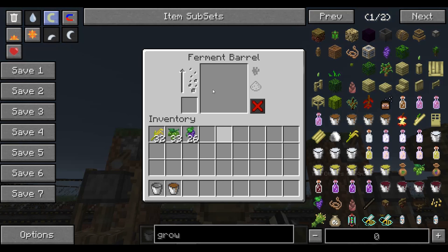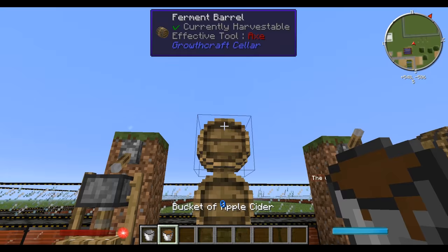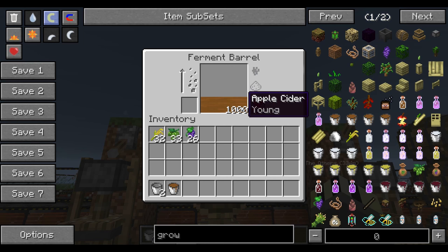You've got to wait until the press is full before you can take anything out. Once it's full, grab a bucket, right-click, and you get a bucket of apple cider. The ferment barrel takes three buckets worth of liquid. Each apple is worth about 20 milliliters and a ferment barrel takes 3,000, so you need a lot of apples. You can right-click to place liquid into the barrel — it shows 1,000 young apple cider.